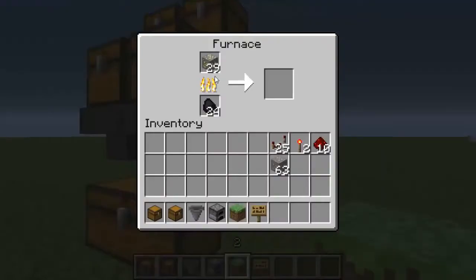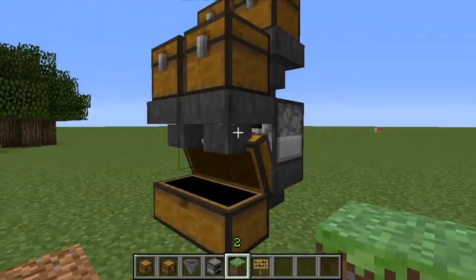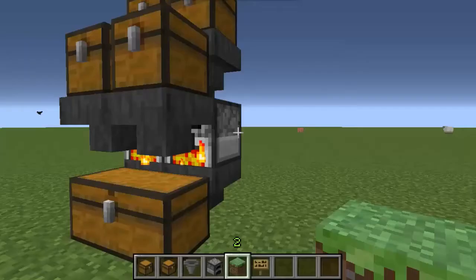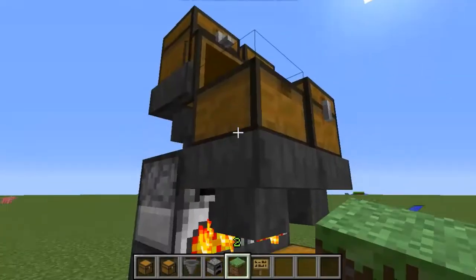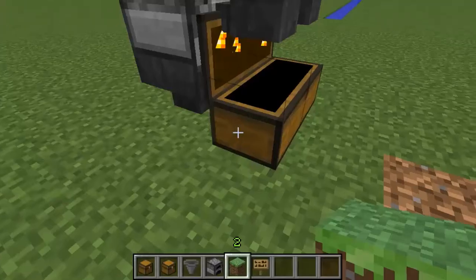That is actually going down because you can see that's going up. And then when it's done, it just throws everything in there. As you can see, that's slowly dropping because that's going up. This one right here is done because it's all in there, and it all got thrown into here. That's cooking — I've got stuff cooking here.